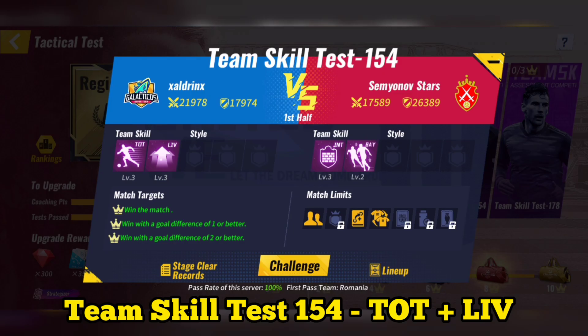Team skill test 154: use Tottenham plus Liverpool. After using special tactics, you can skip the match.